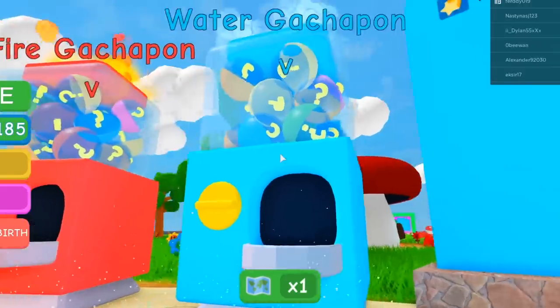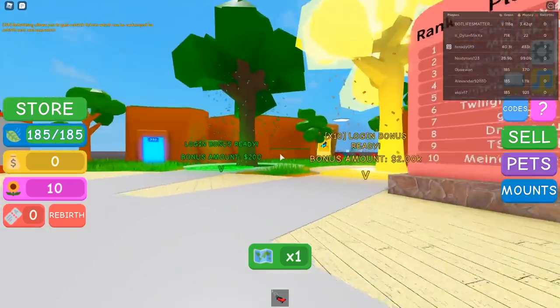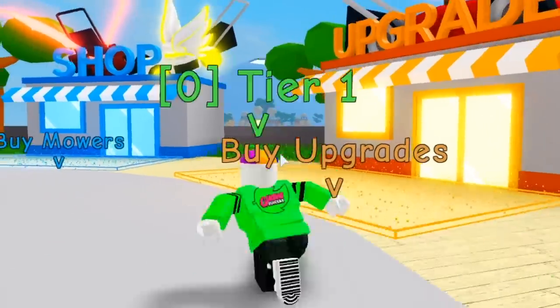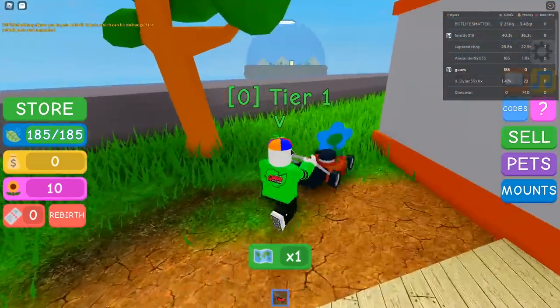So, you have a lawn mower. You buy things. Buy more things. Buy other more things. You can do login bonus. Upgrades of lawn mowers. All right, let's do this.